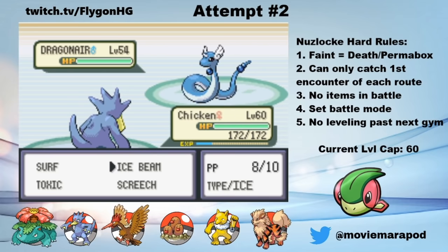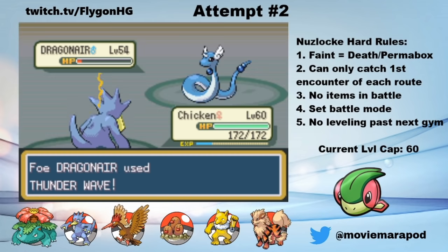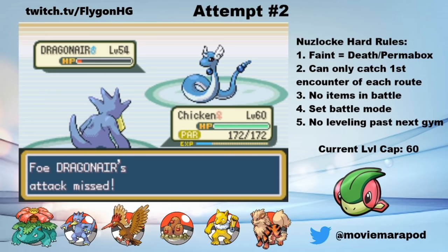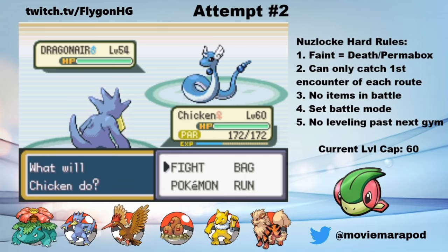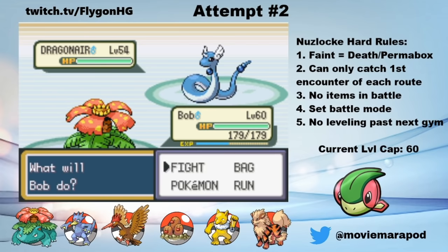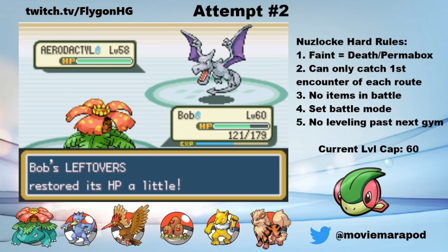Dragonair comes out, and I hit it with an Ice Beam, which leaves it with just a sliver of health. Dragonair then hits a Thunder Wave — this is actually kinda bad, I probably should've given Chicken a Cheri Berry. Thankfully, Dragonair misses a Hyper Beam the next turn and then goes down to a second Ice Beam. Lance's second Dragonair comes out, so I switch to Bob. Dragonair sets up a Safeguard, so I decide to Brute Force this one and hit it with Strength as he does decent damage with Dragon Rage. A second Strength leaves it with a sliver as I lose more HP from another Dragon Rage. I take it down with a third Strength and Aerodactyl comes in — also not a Dragon.